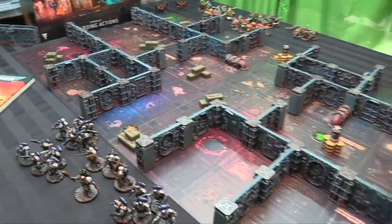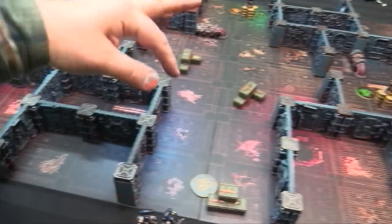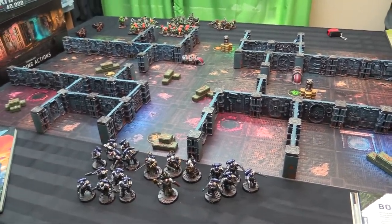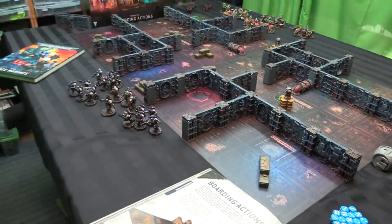So it is all painted up — the Boarding Actions terrain set along with our two armies. The scatter is all just stuff from Kill Team Arena, but it was literally designed for a game like this, so it's kind of perfect. Crate stacks, little conduits and stuff — it's just colouring our objectives.